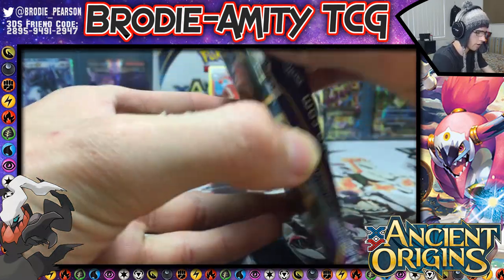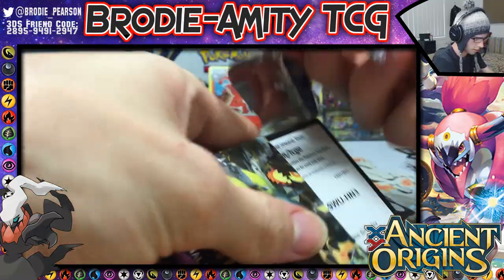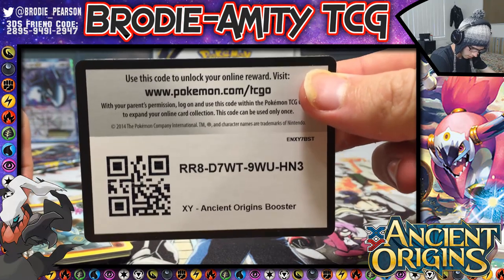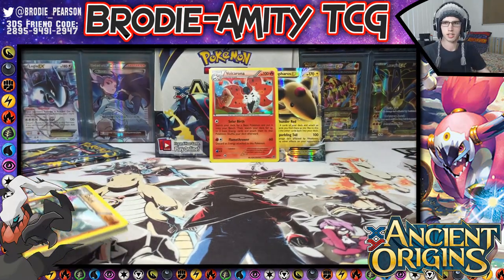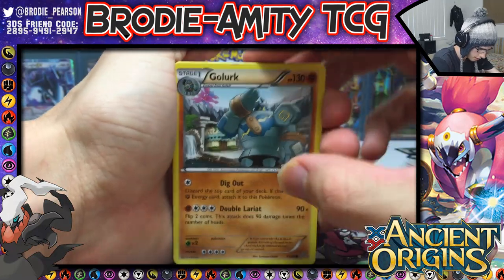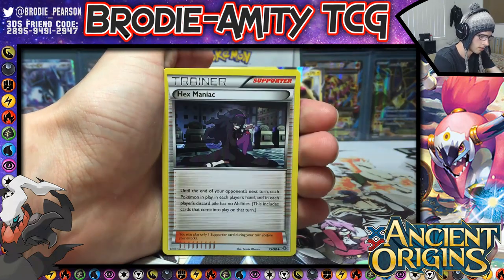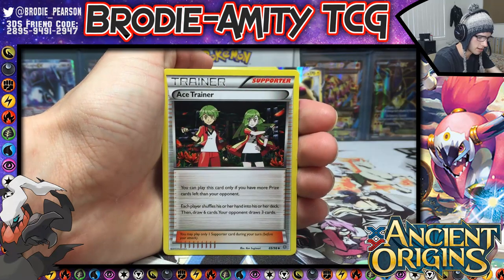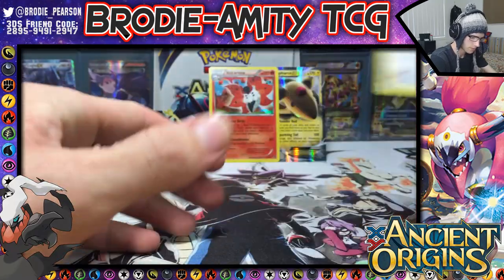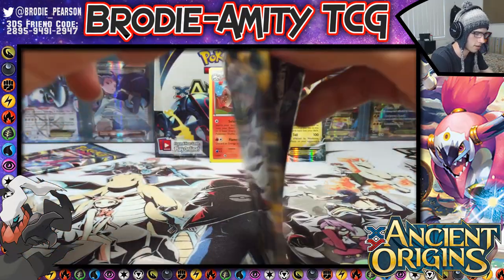Interesting art on this pack. You guys can have this code — let me know what you get in the comment section below. Let's see if we can get another holo or EX — please and thank you. We got Relicanth, Cottonee, Baltoy, Ralts, Hex Maniac, Metang, Ace Trainer, reverse Entei, and a Porygon-Z. You've seen that card a couple of times now, and I've said the attacks a couple of times already.